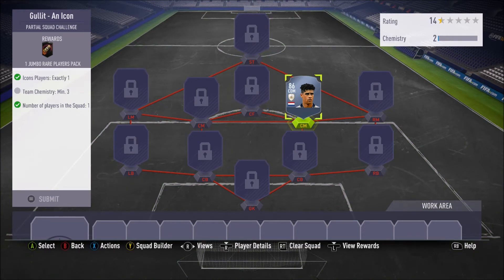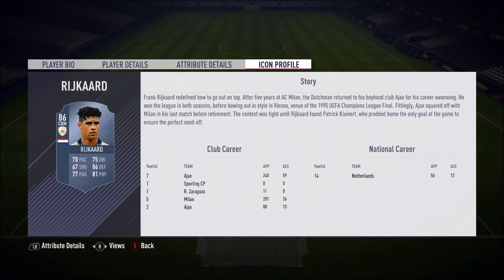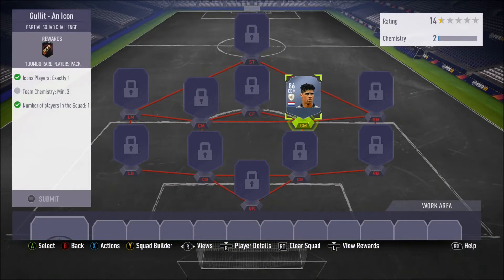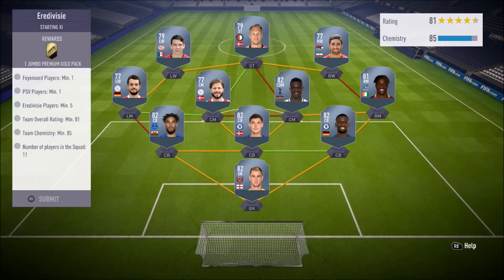First of all you're going to need a center mid. I'm not going to tell you individually how much each player costs otherwise I'll be here forever. The first player is the Rijkaard card — you can also use Hernandez baby icon. With Hernandez you'd have to convert him striker to center forward, then to CAM, then to center mid. But with the Rijkaard card all you need to do is CDM to CM, put him into the SBC, submit him and get that jumbo rare players pack — that's the 100k pack.